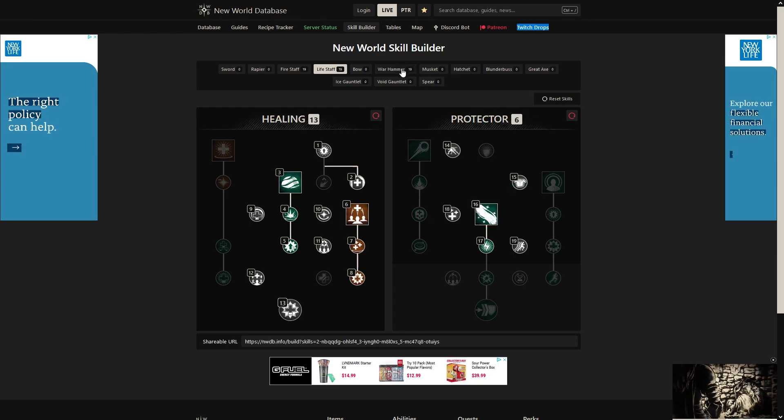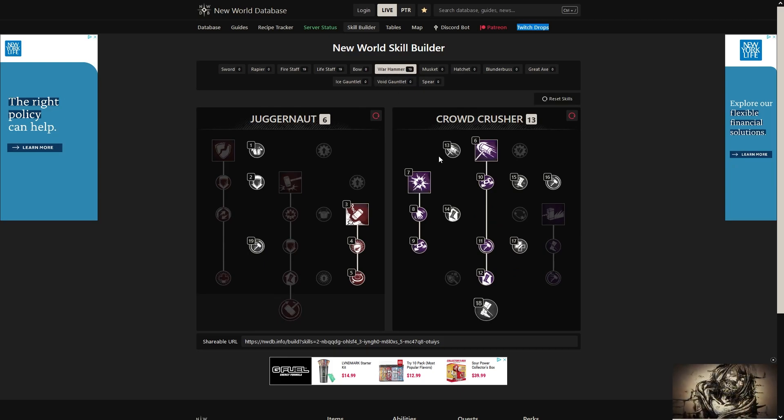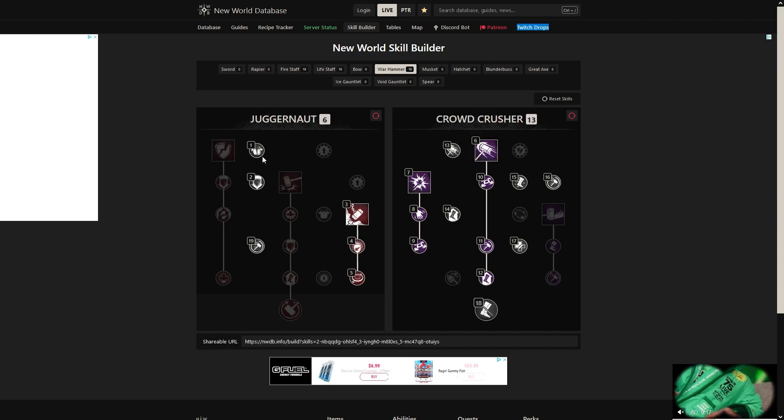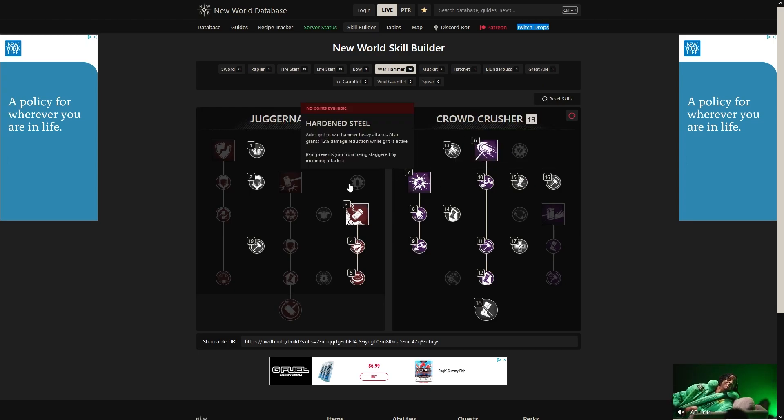That's it for the life staff build. Now we're going to go to the war hammer. I've tried the ice gauntlet and I'll probably be doing a video with that — unending thaw and the entombed or ice block is a lifesaver. But with these DPS players that come in here and try to kill you, they just bust through your entomb like it's nothing. I always end up coming back to hammer every time. Hammer is just a CC monster, and CC will rule the arenas. If you are CC'd, you are going to die.